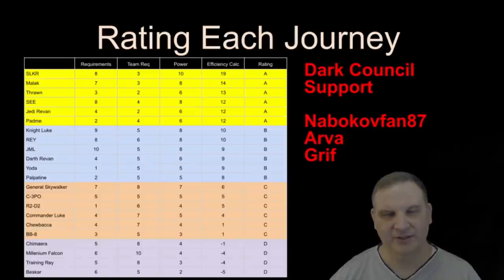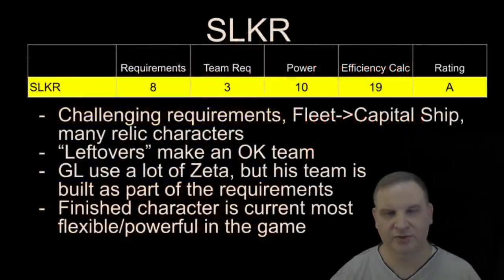We went through every one of these characters, rated each one bit by bit, and ironed it out until there were some clear tiers, then divided it up into four tiers. Again, this is based on efficiency — not necessarily how much we like the character or things like that. The most efficient character rating in the game is SLKR, according to the way we did it.